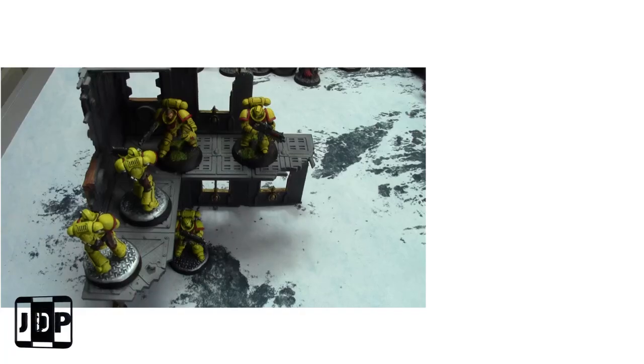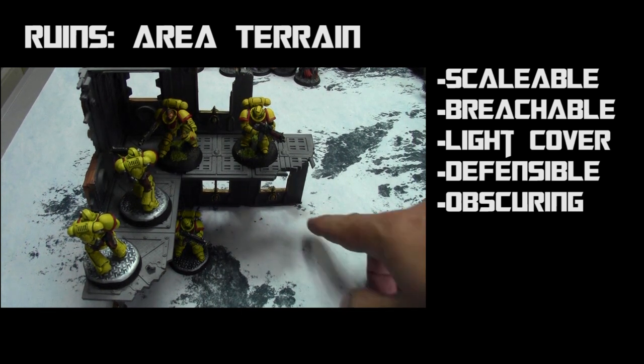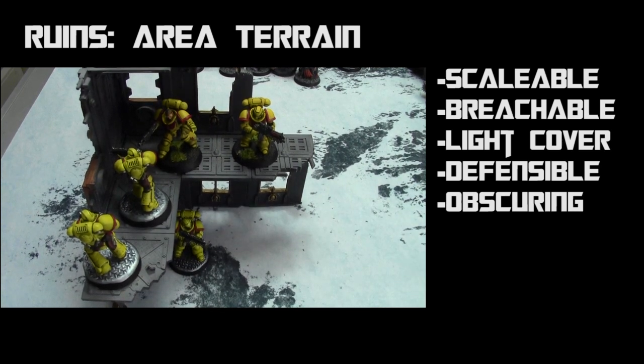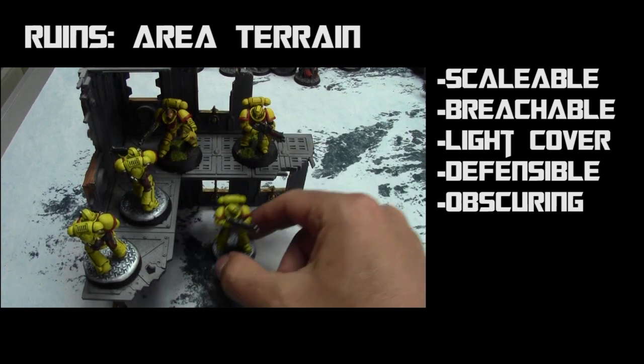Now let's go through some common terrain features you'd see on the battlefield. First up is ruins — the most commonly used terrain feature in Warhammer 40k. Ruins are area terrain, so before the match you should always establish a footprint with your opponent. In most cases people just close off the corners from corner to corner, and anything inside gets the benefit of cover.